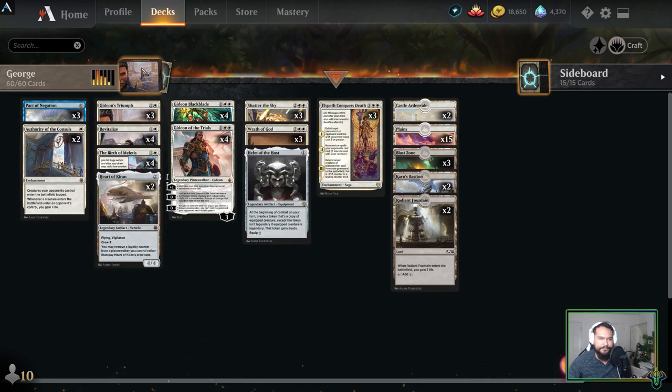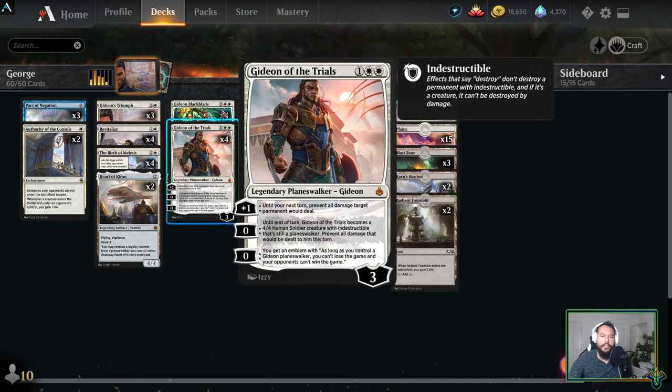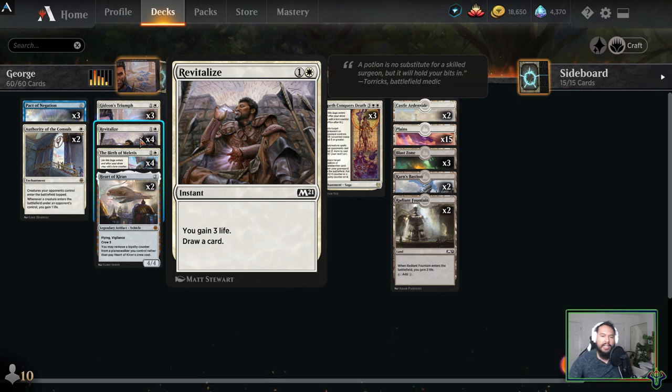We have three Gideon's Triumph. I'm running this essentially because it's a Gideon card — we're making a Gideon deck, or 'Chad' as some people call him; I prefer to call him George. Target opponent sacrifices a creature that attacked or blocked this turn; if you control a Gideon planeswalker, they sacrifice two instead. What's really nice is 'attacked or blocked' means declared as attackers or blockers — they don't actually have to deal damage. So if your opponent attacks with two large creatures, you can just say 'nah' before damage is even dealt.